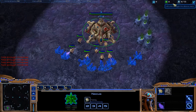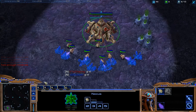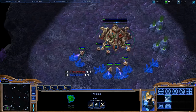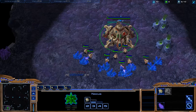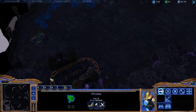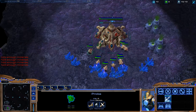It looks like I'll be going against Zerg on the map Cloud Kingdom. He's fairly well-mannered, shooting off a good luck and have fun. Immediately, if you guys play at lowest settings, you'll notice that it does look a little bit prettier.